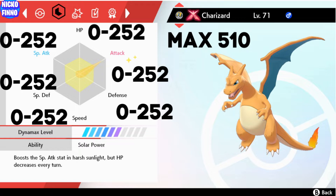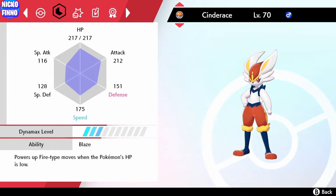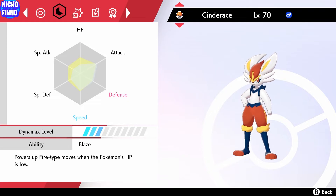Let's open up the menu and take a look at the Pokemon we have here. Let's look at Cinderace. If we go to check his summary and move over to the right, here we have a spread: HP 217, attack 212, defense 251, speed 175, special defense 128, and special attack 116. Now if we press X on this screen we're going to get the EV spread.